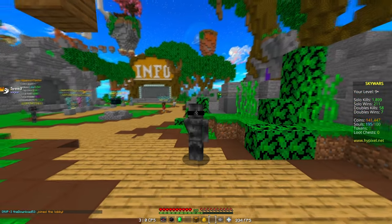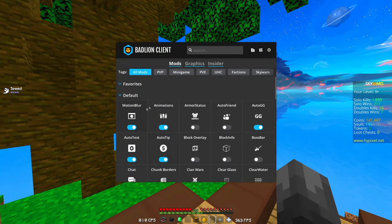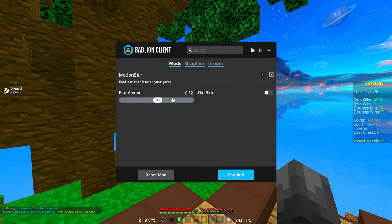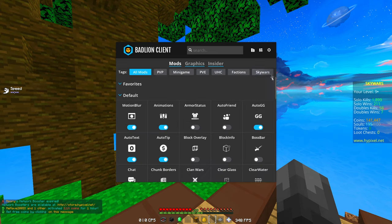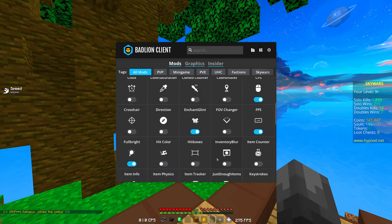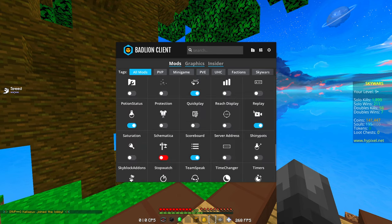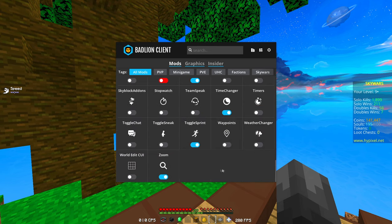I'm going to open Badline back up and there we go — my profile. This profile is really good for FPS. Now I'm going to show you guys what mods I use. I use motion blur set to 0.52 because it looks really smooth. Animations — I enabled all of it. Here's my CPS and FPS. Fullbright — definitely enable it. Item physics — I enabled that too. That's basically it for my mods.